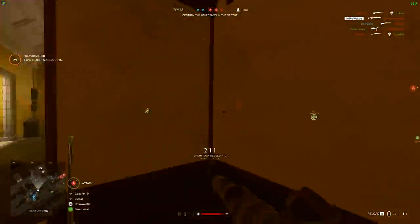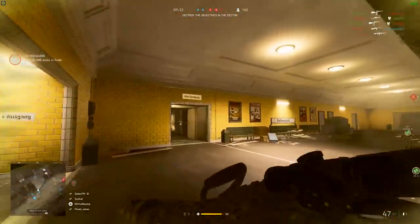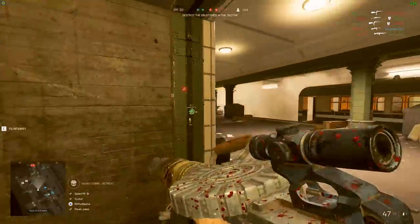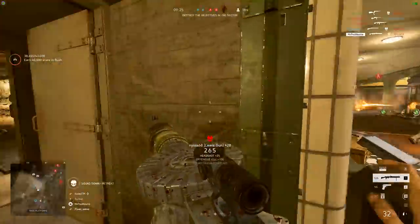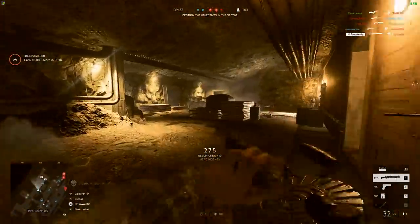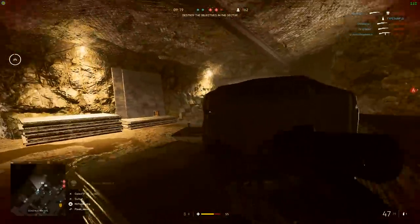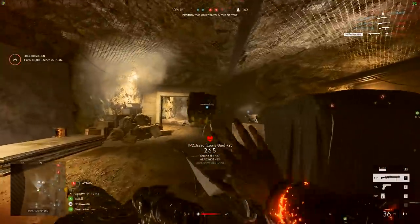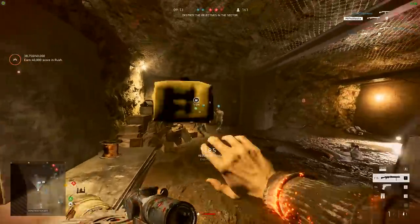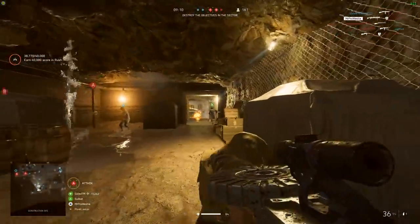There's nothing mentioned about flares from different teams having different models or colours so players know if they're being spotted, but that might come in a future patch. These big buffs to flares mean it's now more advisable than ever to try and shoot flares down out of the sky. If you shoot them down, you'll keep your teammates off the enemy minimap a lot more — so make sure you start doing it.